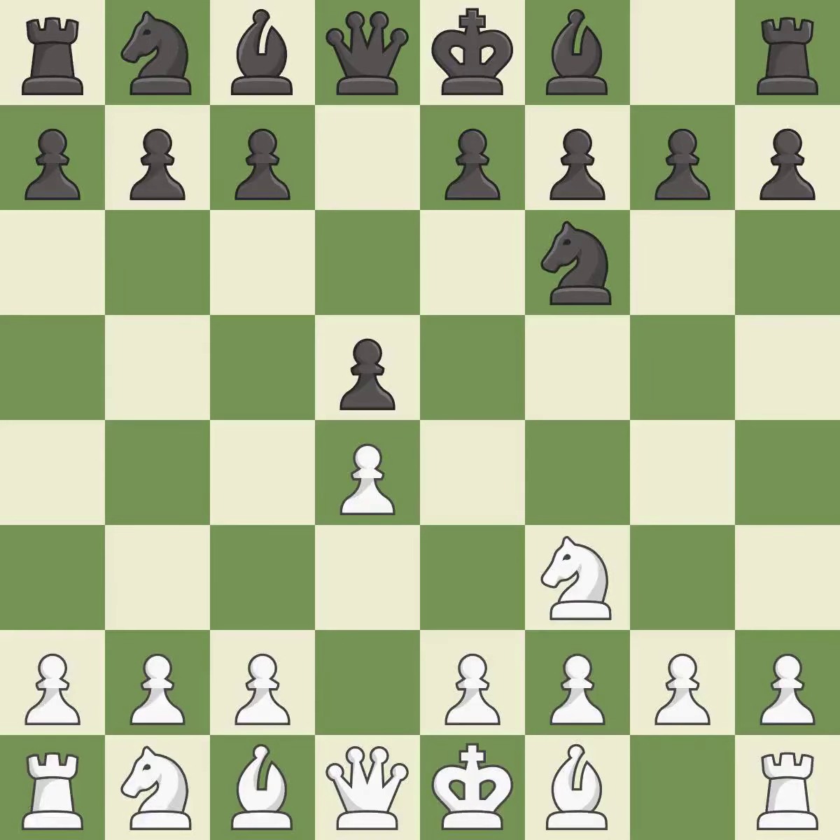This activates a knight by developing it off of its starting square. c4 gains space on the queenside, prepares to develop the knight to c3, and invites black to give up control of the e4 square after dxc4.